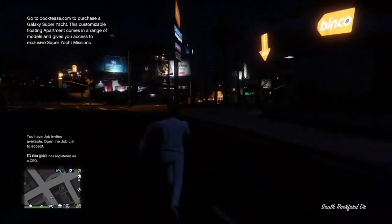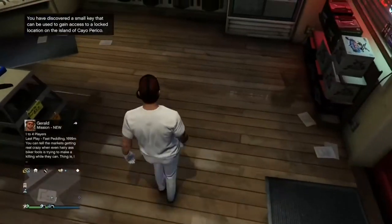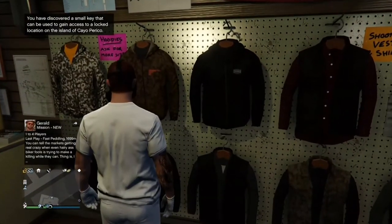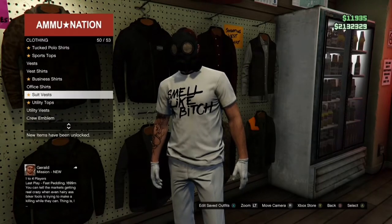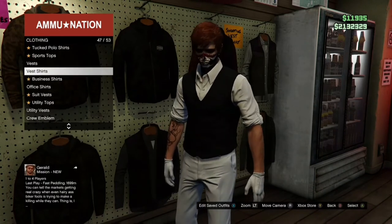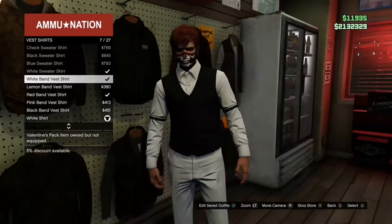Once you're out, run over to the Ammu-Nation. Go over to tops — don't save this outfit — but go over to the vests. Equip any vest, I'm going to pick black because it doesn't matter. Then go over to vest shirts and equip the white band vest shirt.